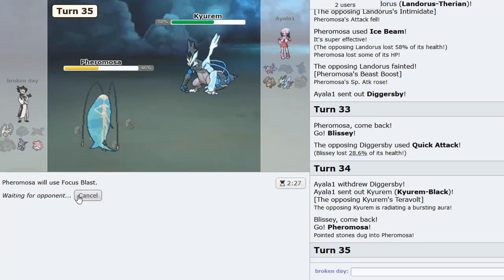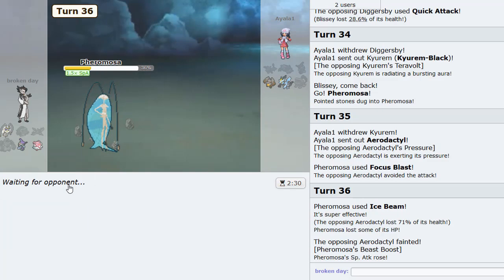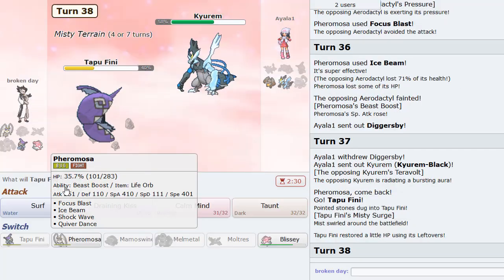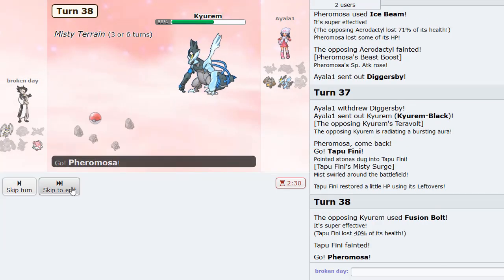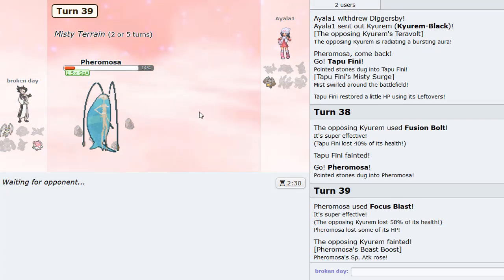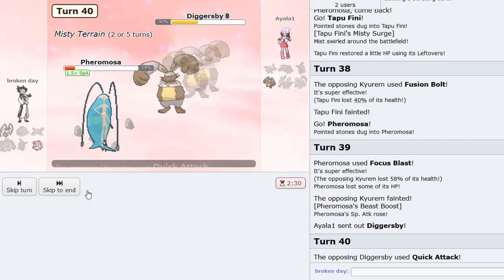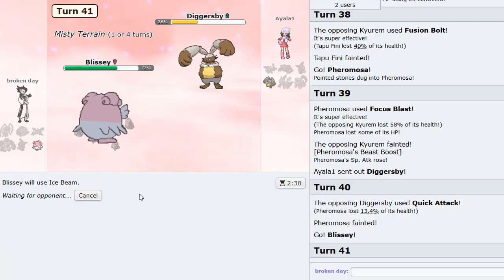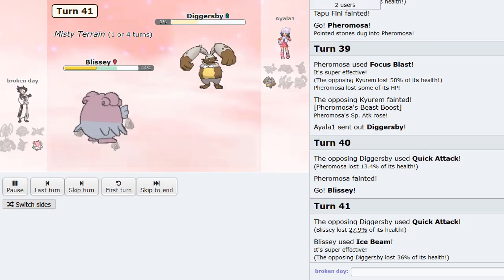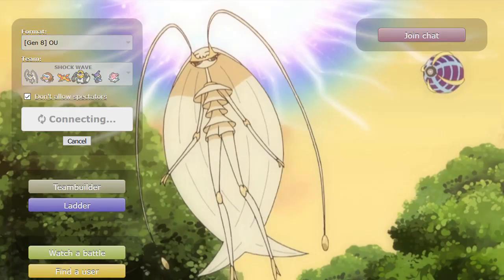He brings in Arrokuda — the absolute monster. Go Melmetal here. He's going to Earthquake, but they don't have a switch-in. We bring in Pheromosa and Shockwave — yo, it's time! Shockwave Pheromosa come through — a clean 45 on that Pokemon. I go Mamoswine on this thing as he taunts me — this thing is weak now, weak enough for us to potentially sweep. He goes back to Lando — I don't care about that too much.